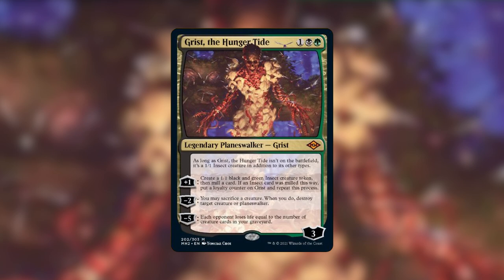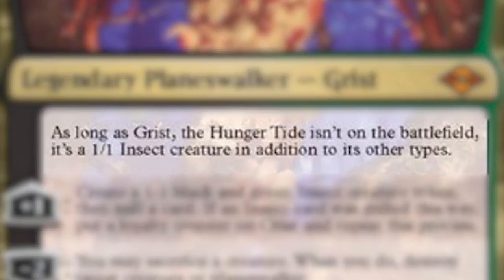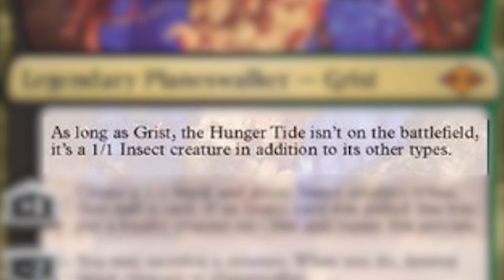Grist is a planeswalker that is an insect everywhere else but in play, so it can actually be your commander even though it's a planeswalker and it doesn't have that line that all of the other planeswalker commanders have previously had. This is a super unique card. Grist costs 3 mana, and he has this static ability that says as long as he isn't on the battlefield, he is a 1/1 insect creature in addition to its other types.